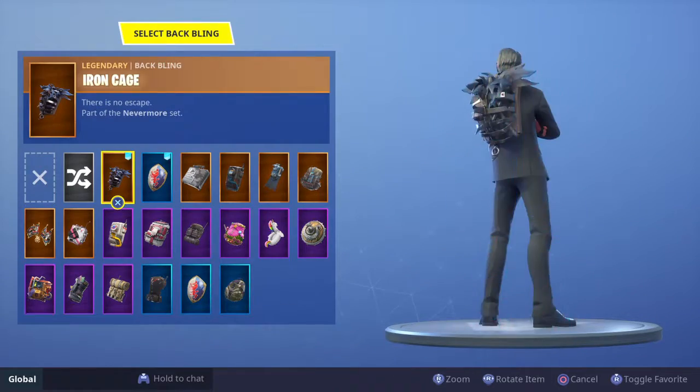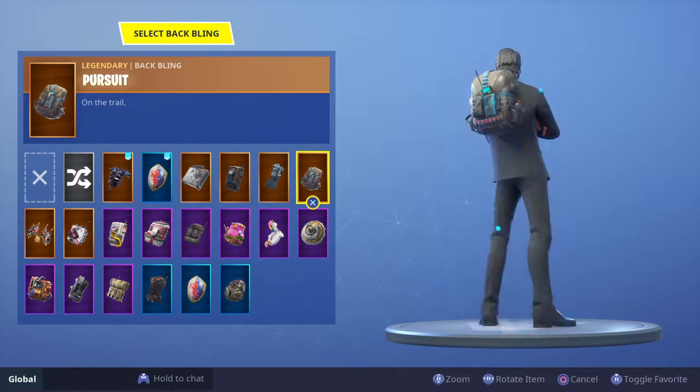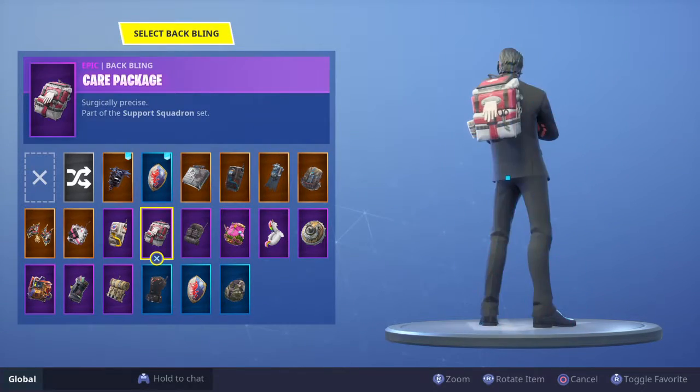Then in back bling, we got the Ryan Cage, Royale Shield, Cuffcase, Dark Matter, Off World Rig, Pursuit, Rear Guard, Pool Party, Goodie Bag, Catalyst, Care Package.